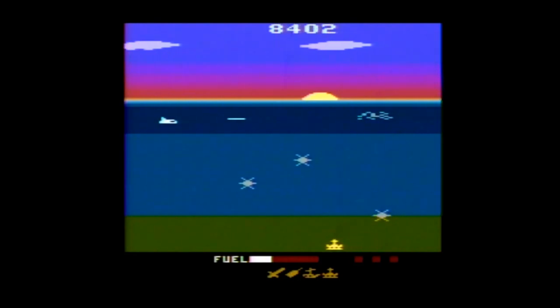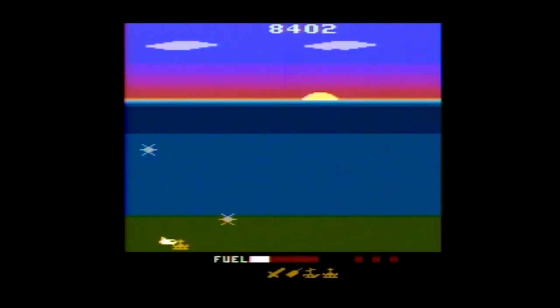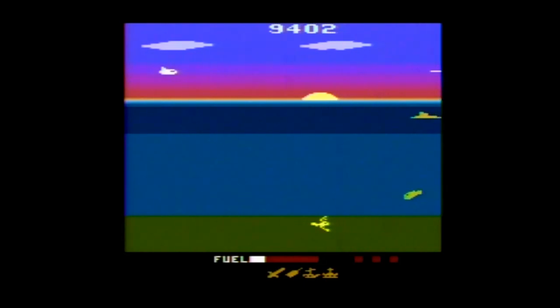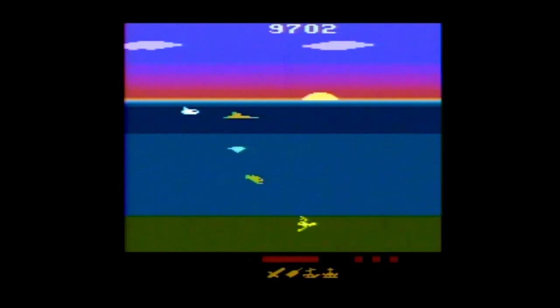Shooting a bird will get you nothing, because you shouldn't shoot birds. As far as treasures go: a sword gets you 200 points, a wine bottle 400 points, a sunken boat 500 points, the crown 1000 points, the chalice 2000 points, the pot of gold 3000 points, and the key 5000 points.